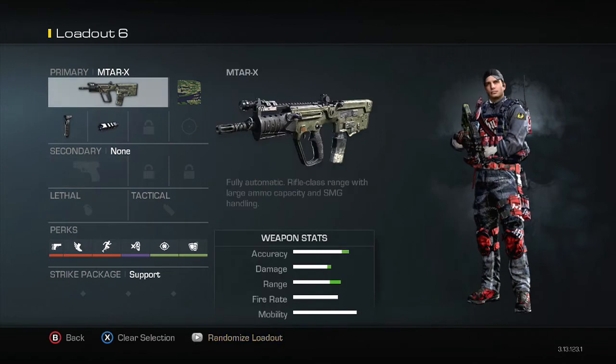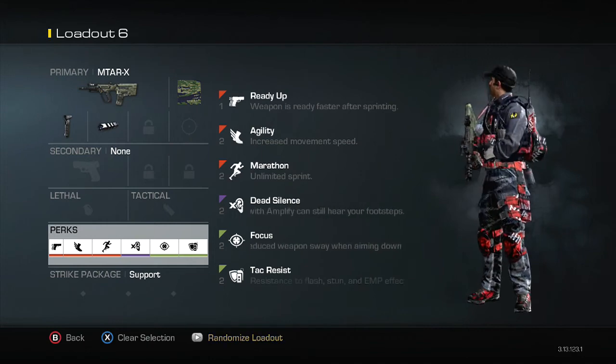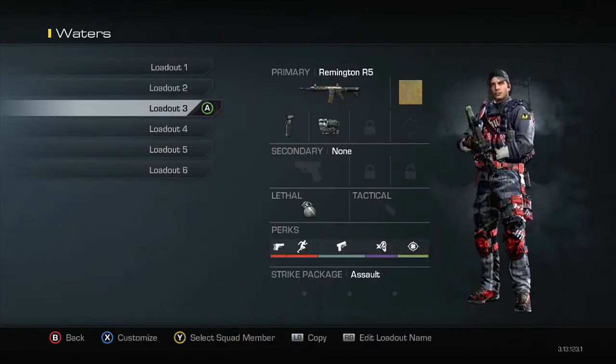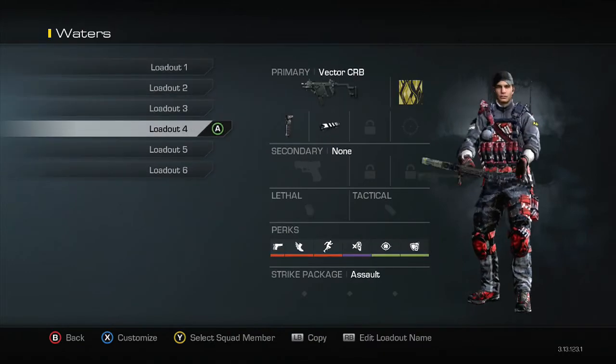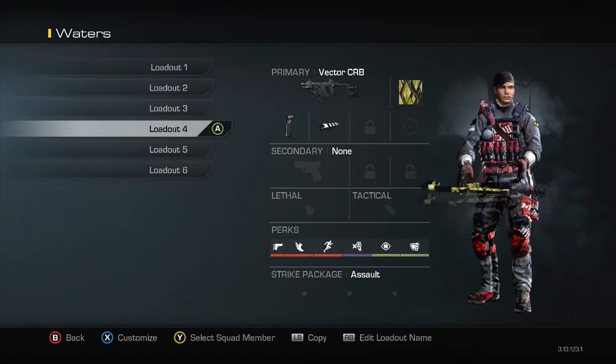My final class is my MTAR with foregrip and muzzle brake, and I run basically the same thing as all my other setups: Ready Up, Agility, Marathon, Dead Silence, Focus, Tac Resist — or you can run Steady Aim if you want. I hope you guys enjoyed this quick GB and SnD class setup video for the final four months of Ghosts.